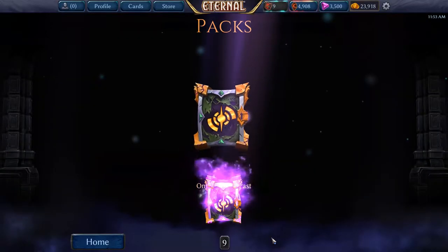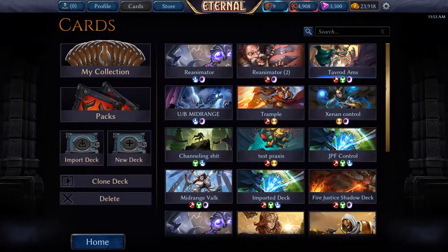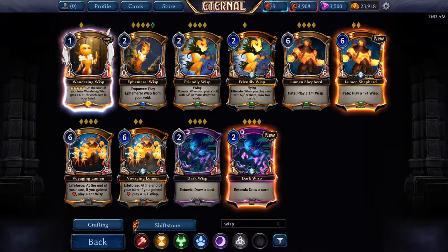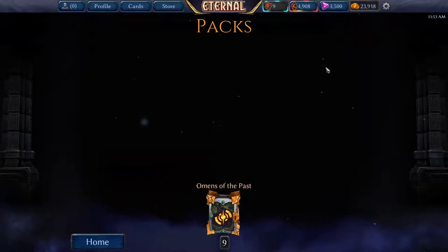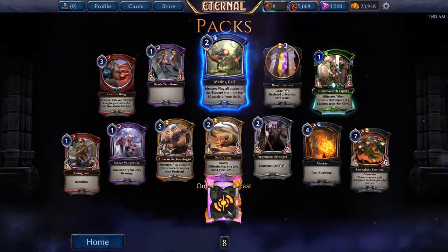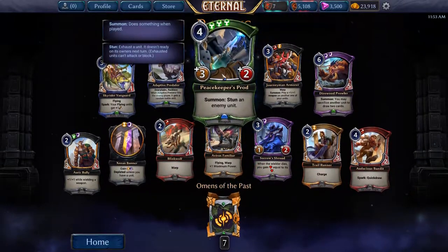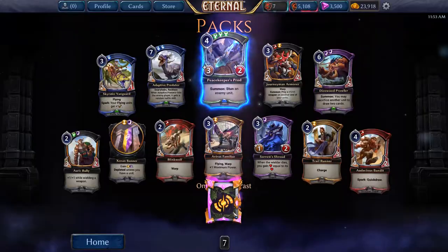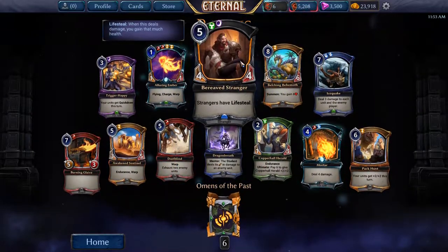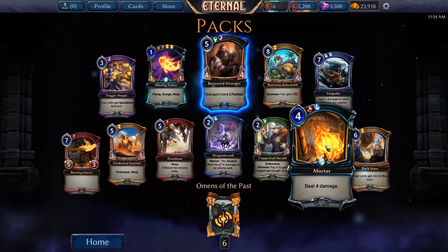There it is — Enduring Wisp! I might have one... no, I had none, okay, so that's my first one. Mate and Call. Peacekeeper's Prod, no premiums. The Reef Stranger, and we got a premium Allure and Ember — I'll take that, this is not a horrible card. And a premium Mortar as well — that's good.